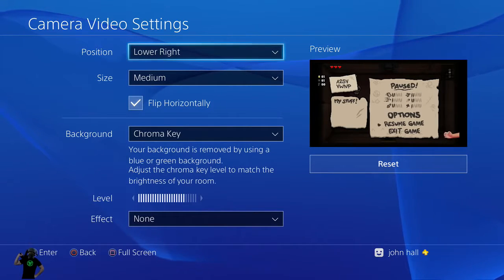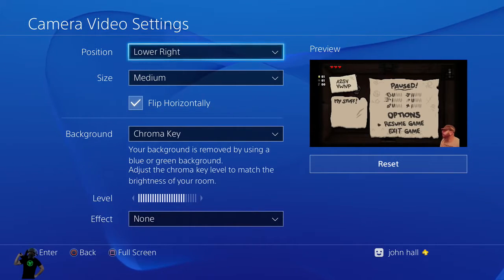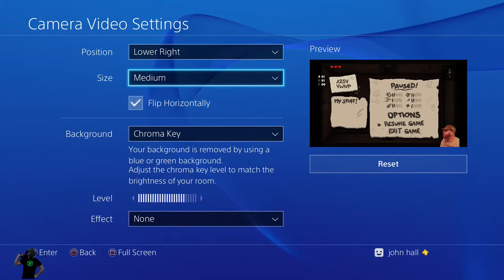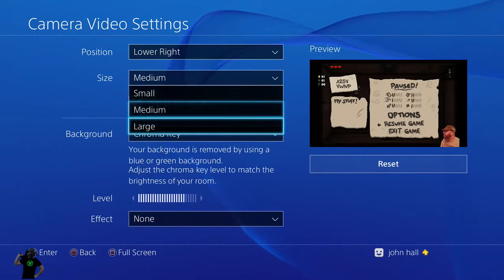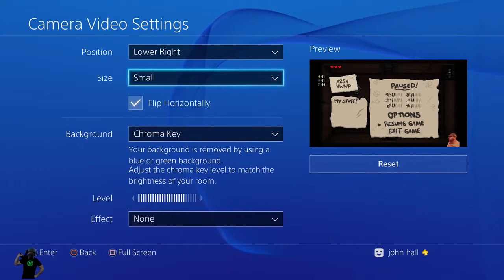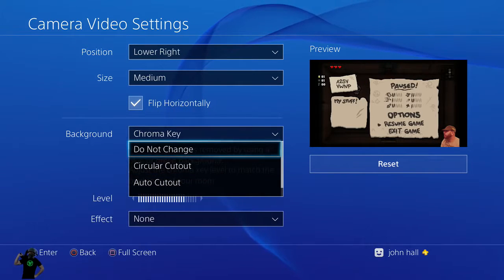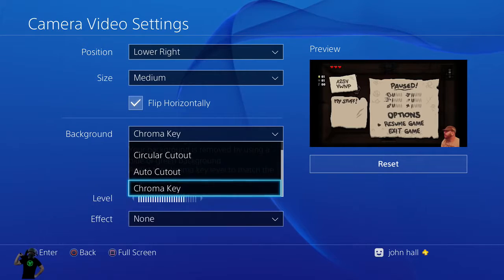As you can see — hello there! No background, right? It's because blue and green are not normally seen in your skin tones. You don't want to wear a blue shirt or something like that, because the PlayStation might knock that out too. I'm doing the same thing — I put myself in the lower right. We already saw the sizes: large is too large, small is too small, I usually roll with medium. Use that flip horizontally. So here's your Chroma Key — avoid Auto Cutout. I'd get something like this blue screen and select Chroma Key as the option.